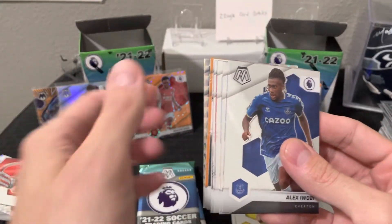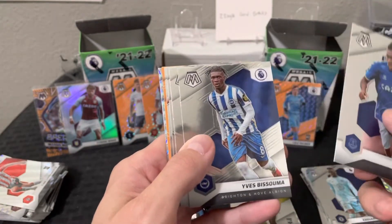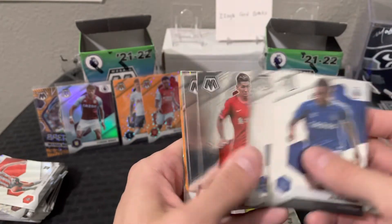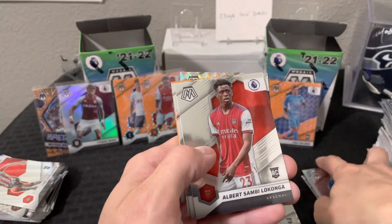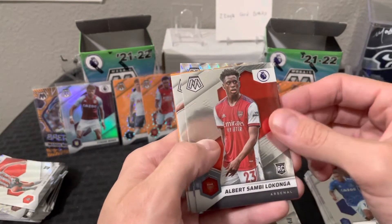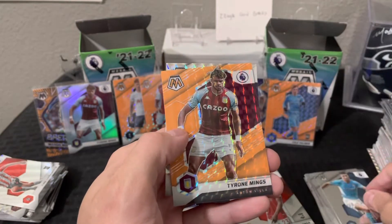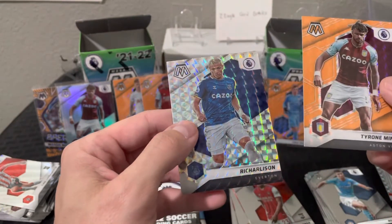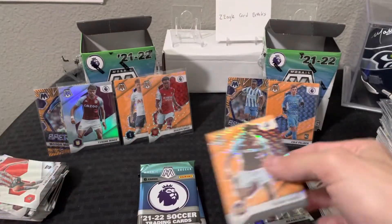Looks like we have a double hitter here again as far as the mosaic prism parallels. Roberto, Albert, Lokonga rookie, Tyrone Mings orange fluorescent, and Richarlison from Everton — okay, let's sleeve this one up.